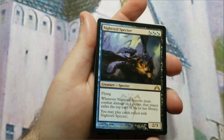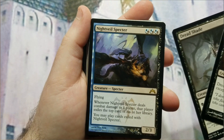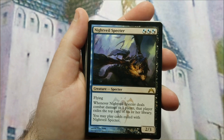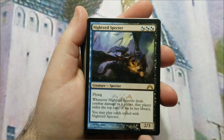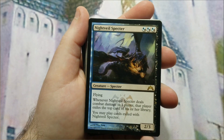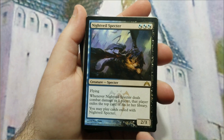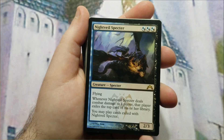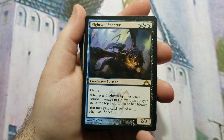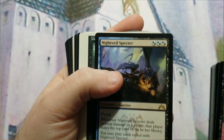Night Veil Specter is an interesting one. It costs three hybrid mana symbols that can each be paid as either black or blue, so it counts as three black and three blue devotion simultaneously. It's a 2/3 flyer included primarily for the devotion. Its ability is actually decent though — whenever it deals combat damage to a player, that player exiles the top card of their library, and you may play those cards. The downside is you still have to pay the correct mana cost, so non-black cards are hard to cast.